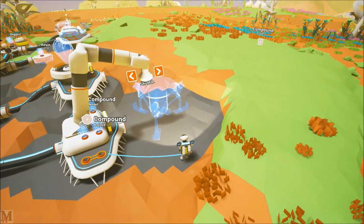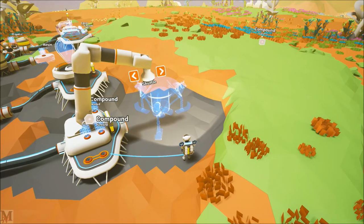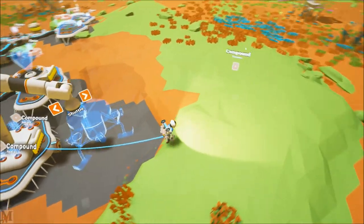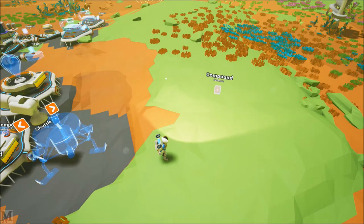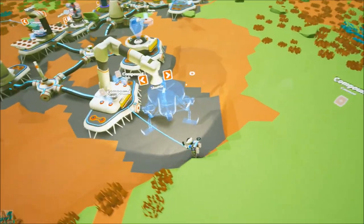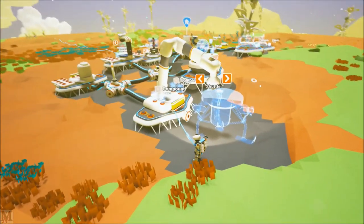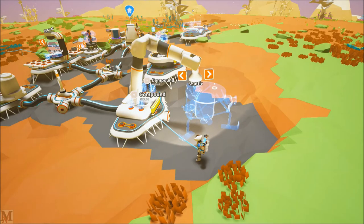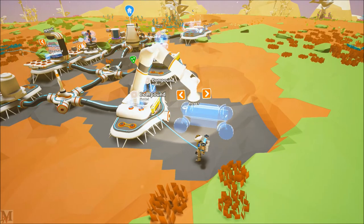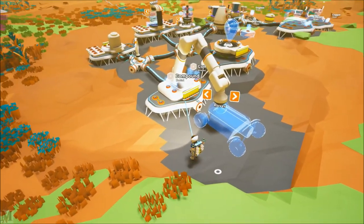I might end up building a habitat instead of a shuttle first — when we get the habitat recipe — and build it over here somewhere around this compound sign. Then I'd build another vehicle bay over here and that's where I'll build the shuttle, so it'll park itself there every time we land back home. Anyway, I think we should do a rover.